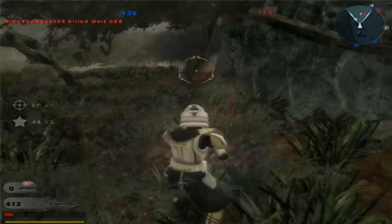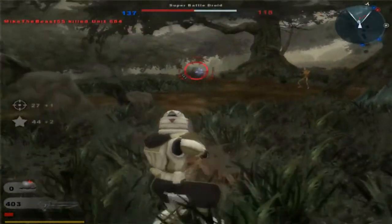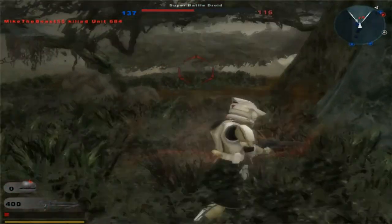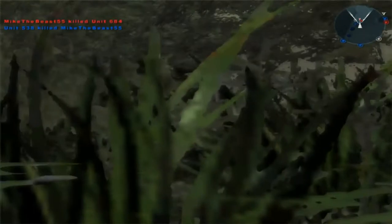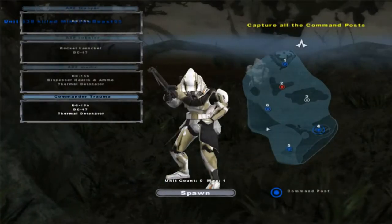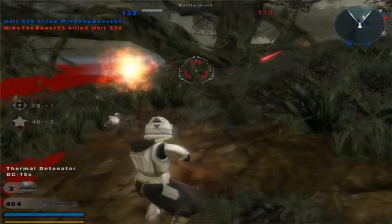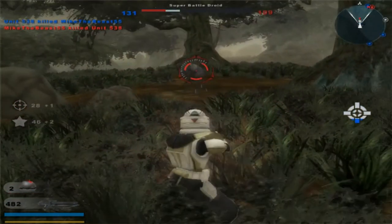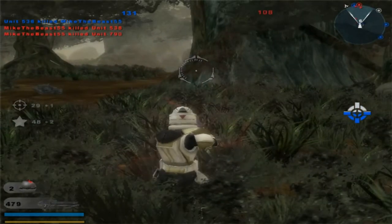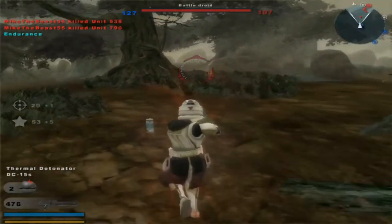The command post has been lost, but not the battle. The Republic is in control of a command post. Enemy reinforcements are decreasing — not for much longer they won't be. Command post has been lost, but not the battle. The Republic is in control of a command post.